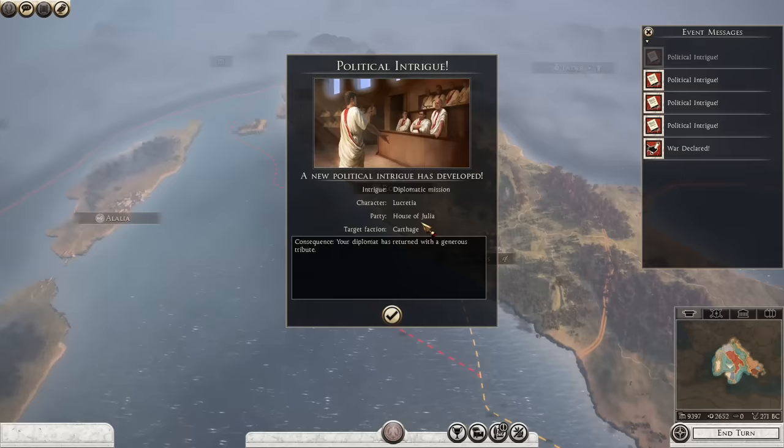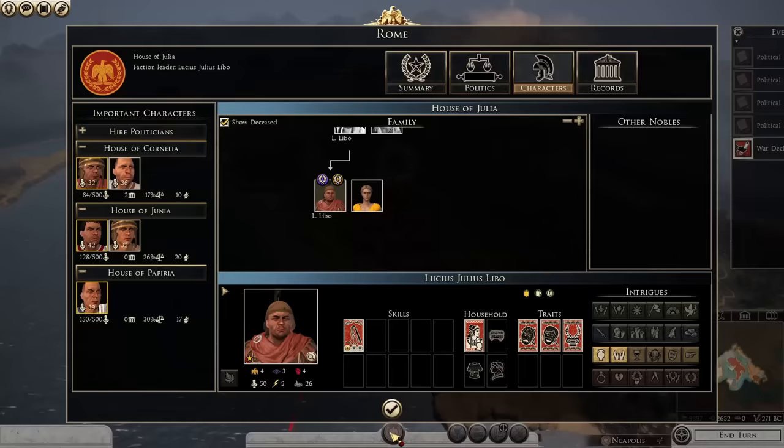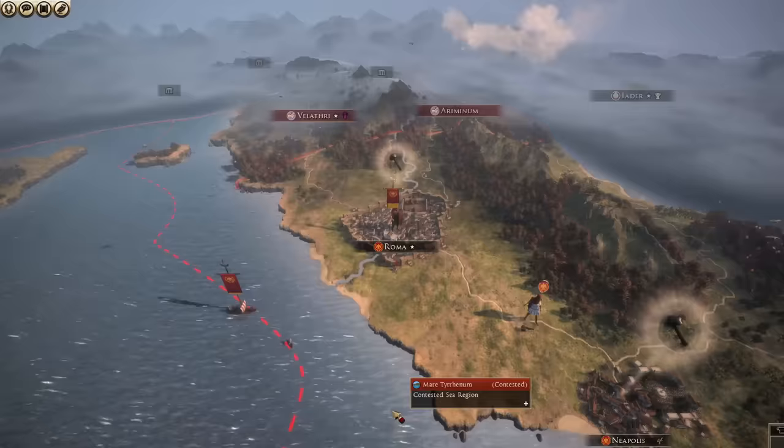However, be wary, as your diplomat may not return at all. One faction — not mentioning any names — Carthage — murdered my in-game wife whilst she was out on a mission. I got my revenge though.